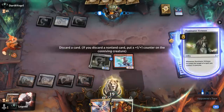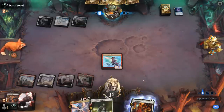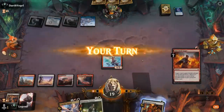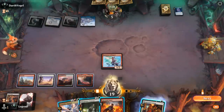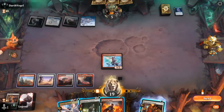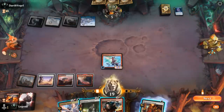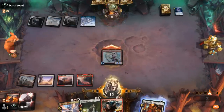We get to discard Courage for value, and Virtuoso lands again. Giving Virtuoso haste with Ignition would also be lethal, although Swiftspear plus Ignition also does it since our opponent had to take some damage off their Eiganjo Wastes. Maybe Ancestral Anger and then Homestead Courage so we don't have to waste the Ignition — but this is already lethal. We take it — on to the next one.